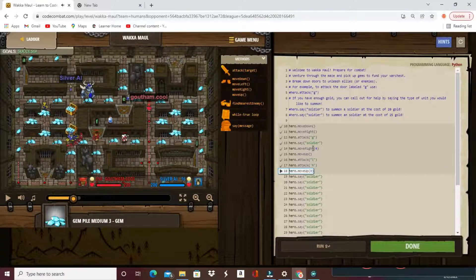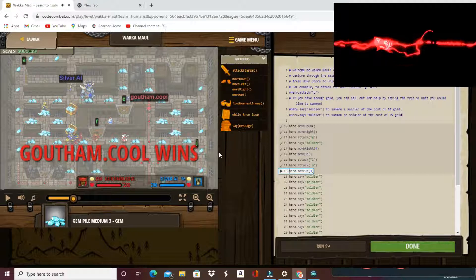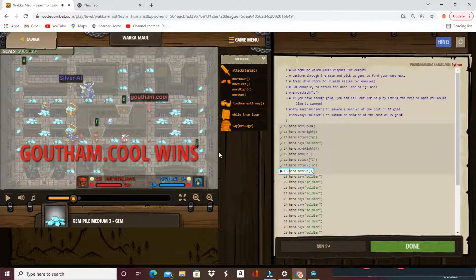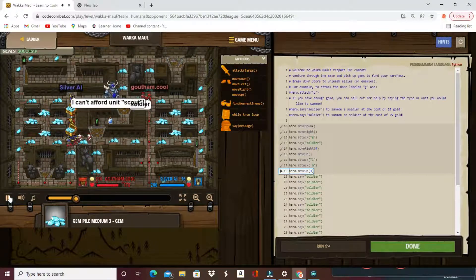The chest contains 100 of these gems, and with these gems we can summon units that can help us overpower the enemy. We also have doors we can break, or we could get the health potion which gives us speed times two. I summon lots of soldiers and all my soldiers go to take the brawler.